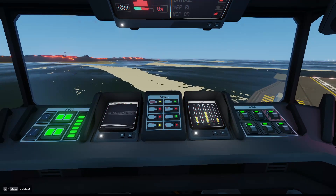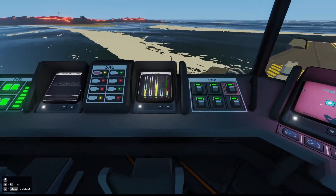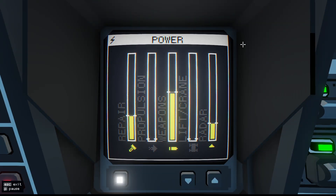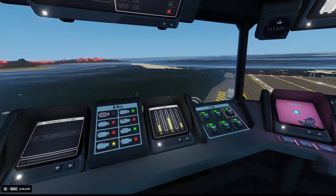Now that our repair is going, if we look at our power screen, we can see there's some power being used. Currently we are using power for repairs, weapons, and radar. But before we look more into this, let's head over to the carrier's weapons station for a moment.